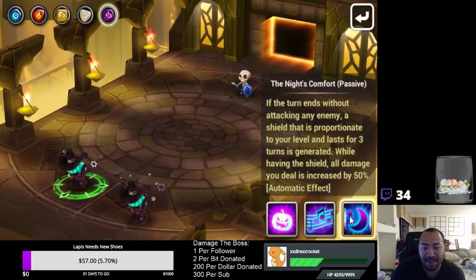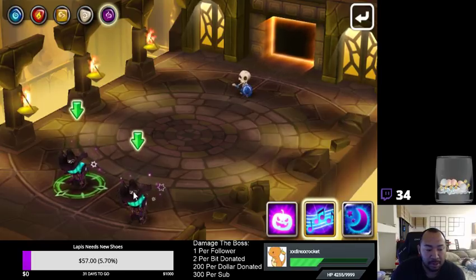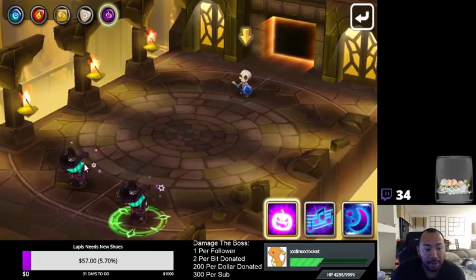His passive here is Knight's Comfort. If the turn ends without attacking an enemy, a shield proportioned to your level that lasts for three turns is generated. While having the shield, all damage you deal is increased by 50%. Let me show you what that looks like — we're going to use skill 2. He buffs, click him... okay, so increased the attack speed and now he has a shield.